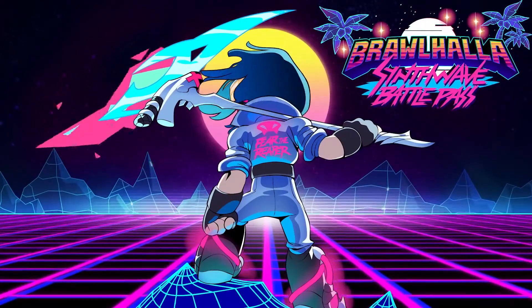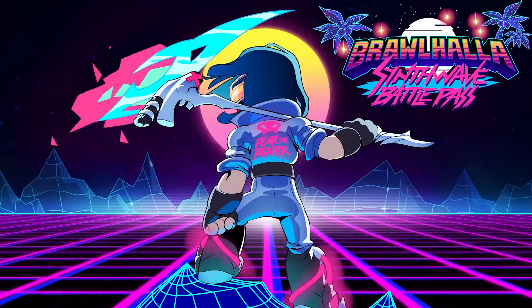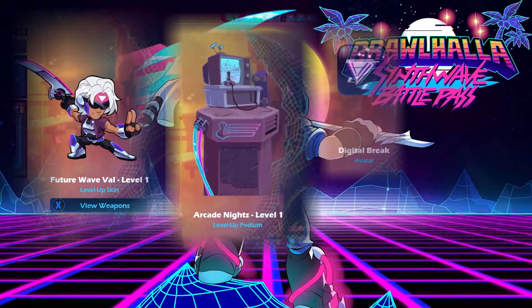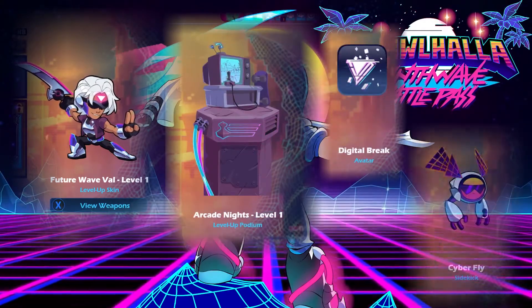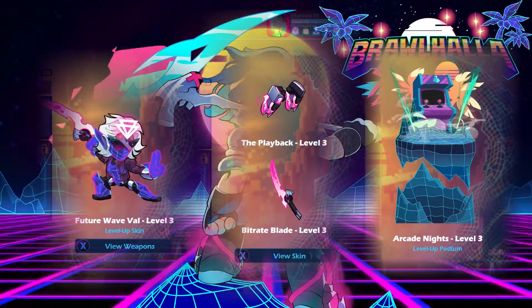The gold version of the Battle Pass costs $9.99 US dollars and comes with more cosmetics to take your Brawlhalla experience to the next level. Upon purchase, you instantly unlock the Future Wave Vol Skin, Arcade Knights Podium, Digital Break Avatar, and the Cyberfly Psychic. The Val Skin and the Podium will evolve as you progress through the Battle Pass.